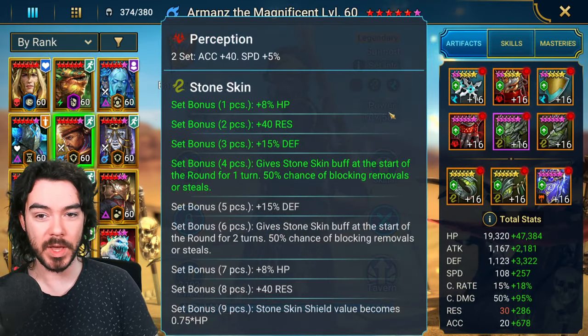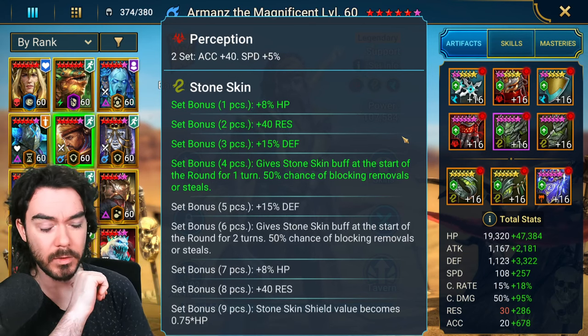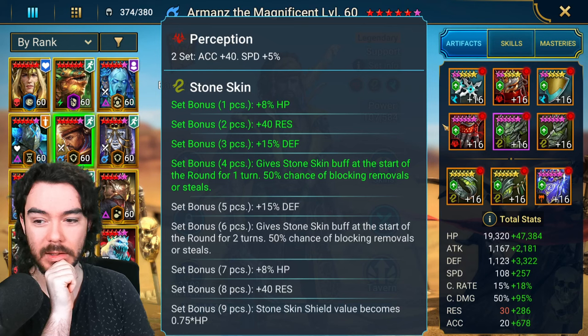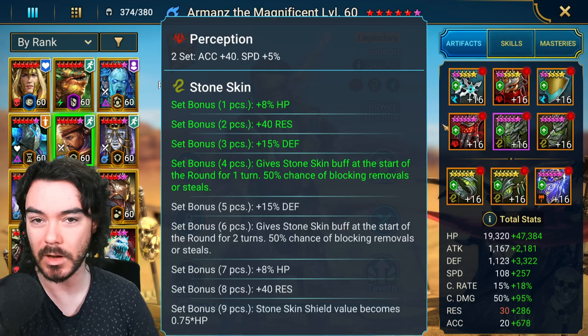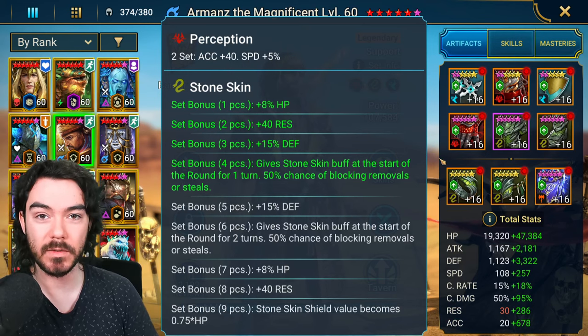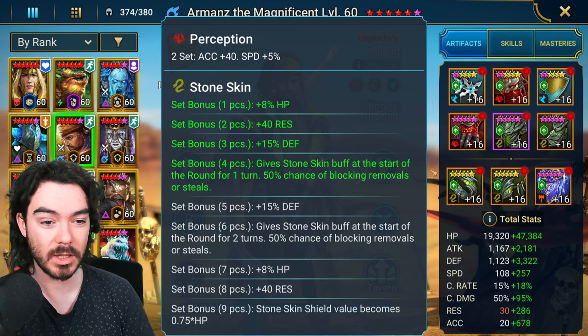Let's talk about build. There are a variety of options. For pure speed Armand's, if we're trying to go first and really banking on it with very good speed gear, full speed gear is a great way to go — just have him crazy fast and guarantee he goes first. The downside is that Stone Skin can interfere with that.